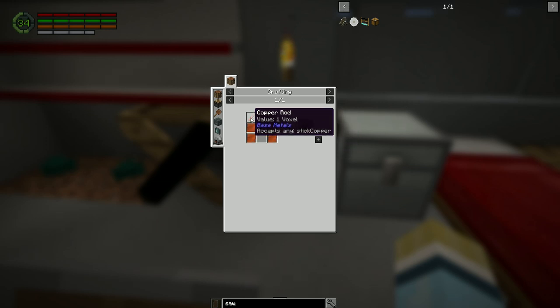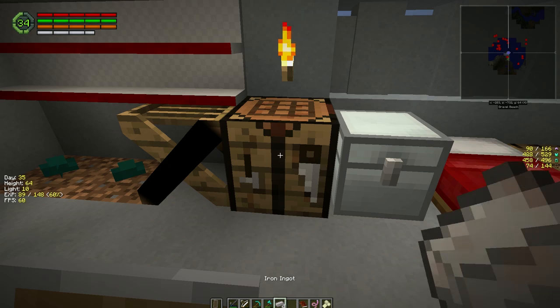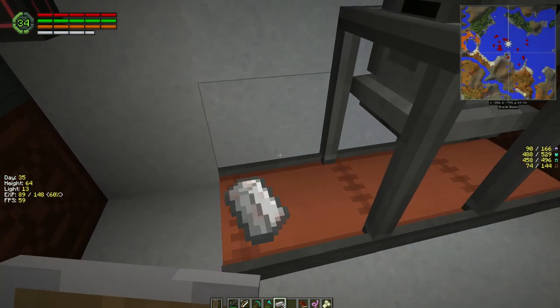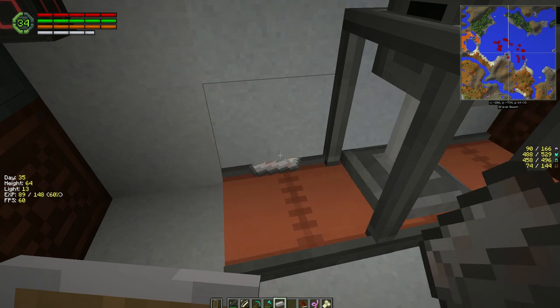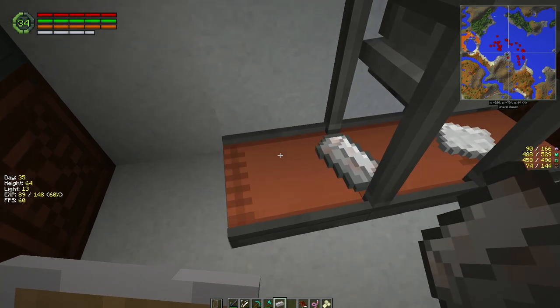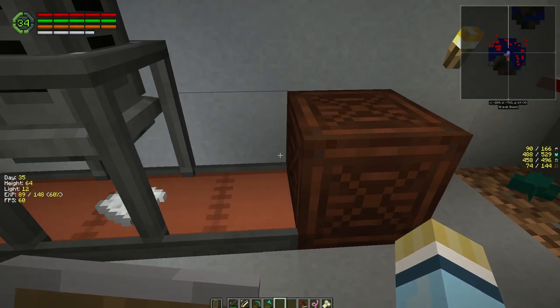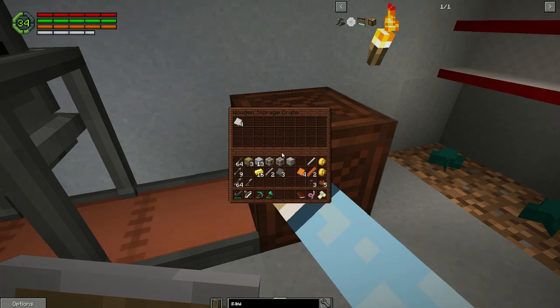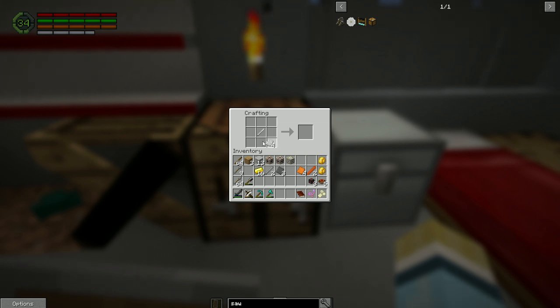The saw needs four copper plates, two copper rods, and the saw blade is four iron plates around an iron rod. Let's make the iron plates. We picked up the copper plates from one of the quests, so we didn't have to make those — that's a bonus. Let's make these iron plates. There's our blade assembly — the iron rod, iron plates — and then we add these guys. There's our saw blade assembly.